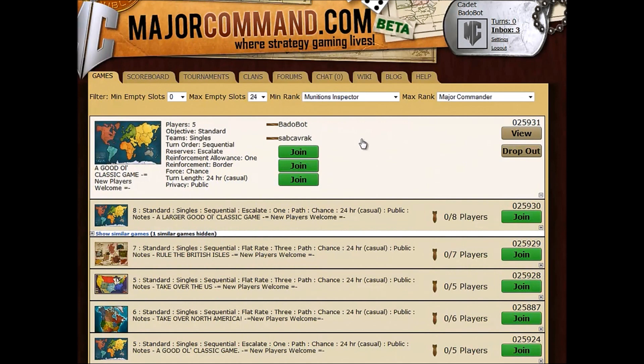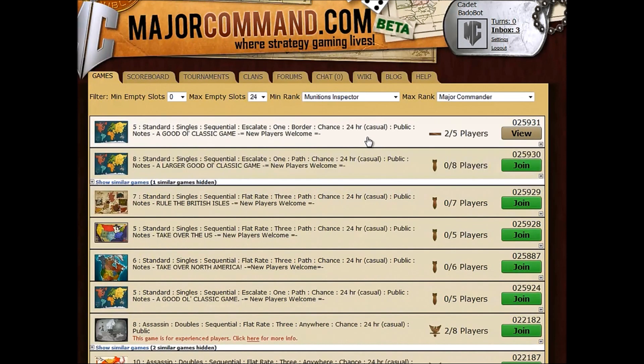You can also click it and see who else is in there. The great thing about casual games is that you can be in more than one game at the same time. Generally I'm in between 10 and 15 games at the same time and it doesn't really take up a lot of time — I can choose when I want to take my turns. To maximize the amount of turns you can take, you should probably join a few different games. So I'm just going to join a few more games here — like this one, and this one on our British Isles map, and this one on our USA map, which is pretty sweet.